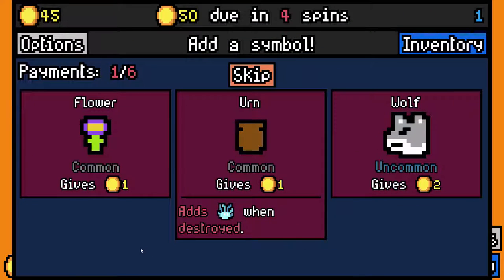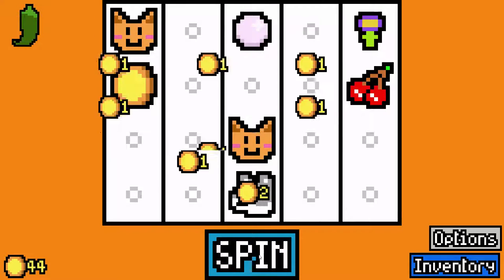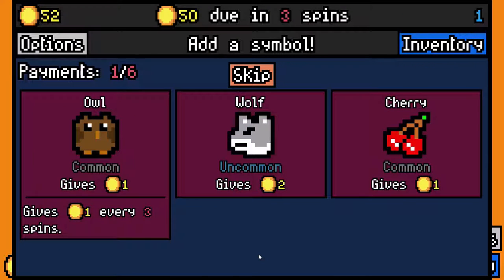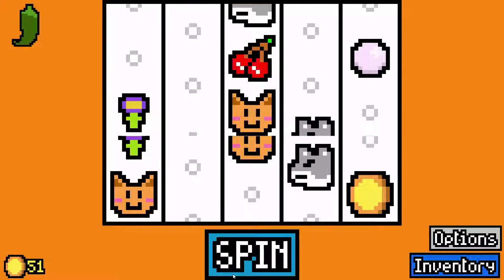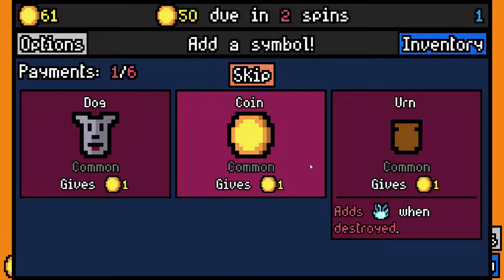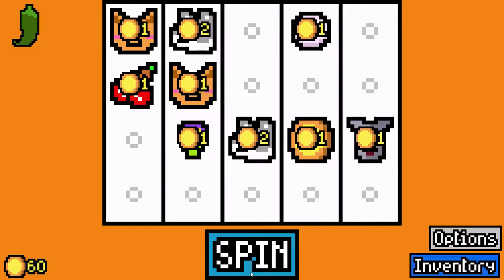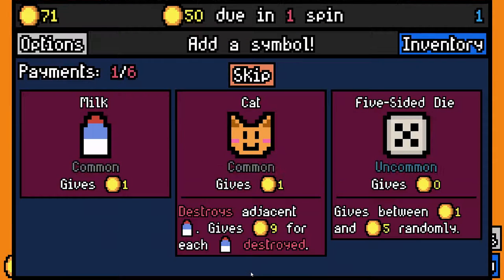I'm going to take an urn. Let's take a wolf — we got to start taking some stuff, because it's not going to get any cheaper. Let's take another wolf. It's good to take doubles, because then when you get a synergy... I'm going to take a dog, because they're basically wolves. We're starting to fill it out and starting to identify our deck here.